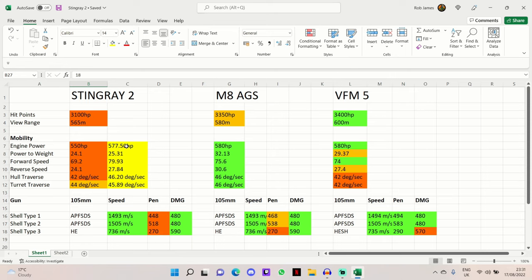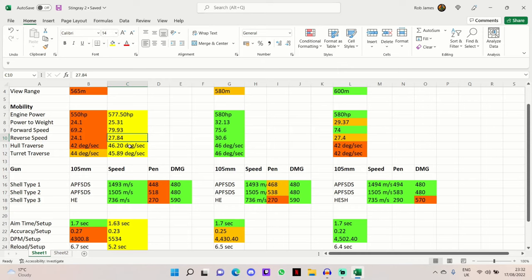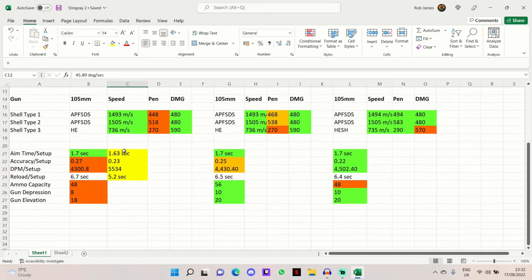With that setup, you'll have 577.5 horsepower, a power-to-weight ratio of 25.31, forward speed bumped up to just 0.07 behind 80 km/h, and reverse speed improved to 27.84 km/h — a lot better. Hull traverse goes to 46.2 degrees per second and turret traverse to 45.89 degrees per second, bringing them much closer together.